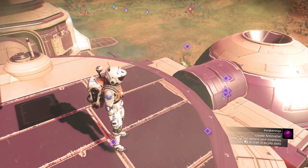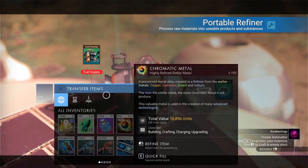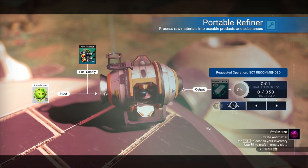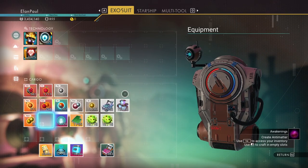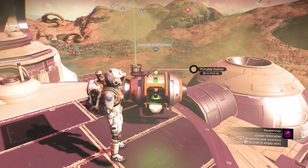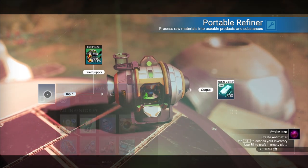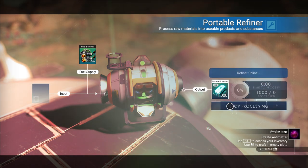Now, you can do two things with these guys. You can put a portable refiner down — I'm going to do this with just a few real quick. Actually I've got to charge it up or else it's going to get mad at me. There we go. Let's drop seven in here. You're going to get 50 nanites per unit — so that's a really handy way of getting nanites. Or, you can sell them at 700,000 each. Up to you what you want to do, but for my sake I am going to get the nanites. They go by really, really quick.